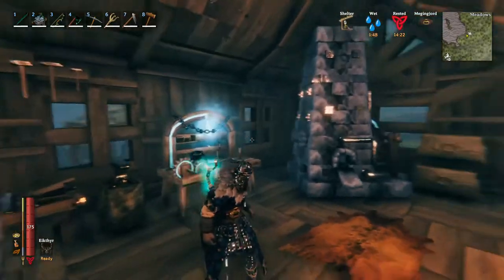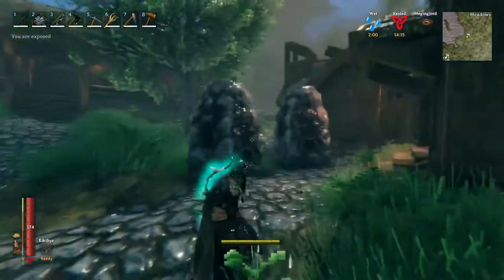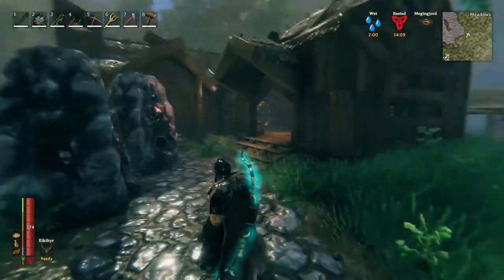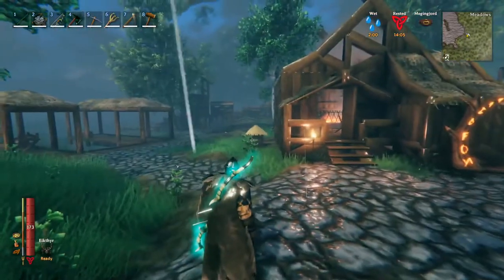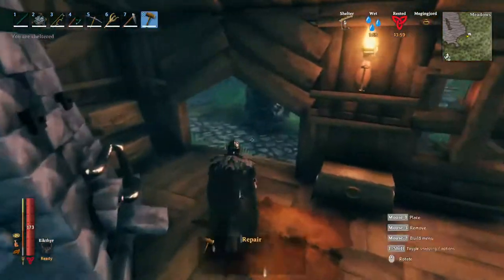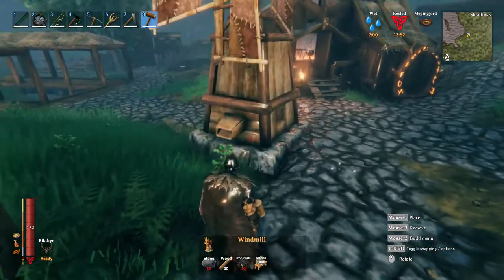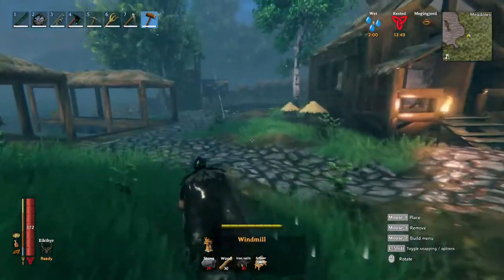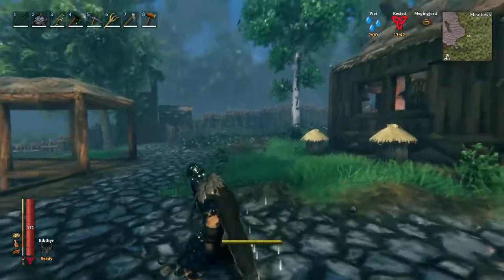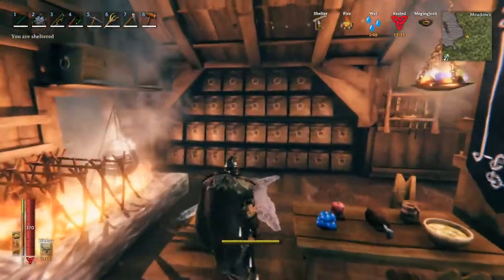This place is getting cramped - there's a lot of stuff in here. I need a place for a forge so I can process earlier game metals like iron, copper, and tin. There's still one more thing I need to build - the windmill. It's something you can craft from the artisan table, and it's a pretty big structure. I might build it right here or dress up this area a bit. Anyway, I'm here to grab supplies and get to work.